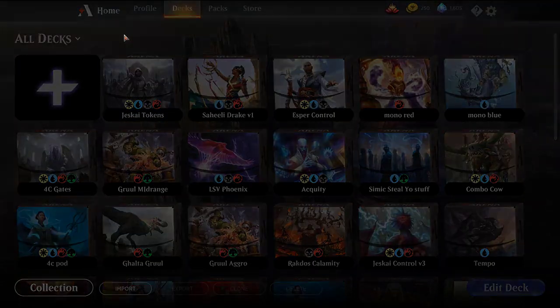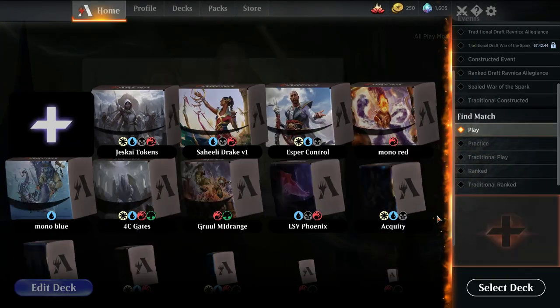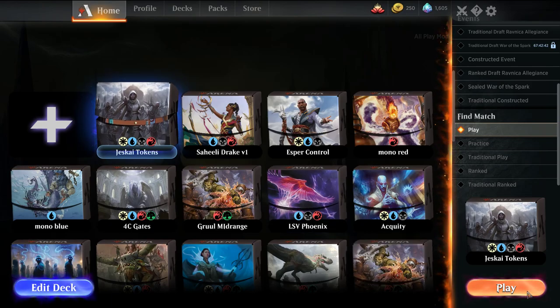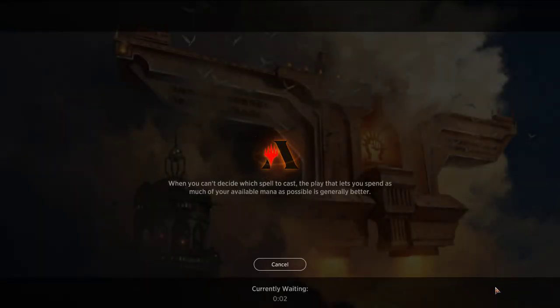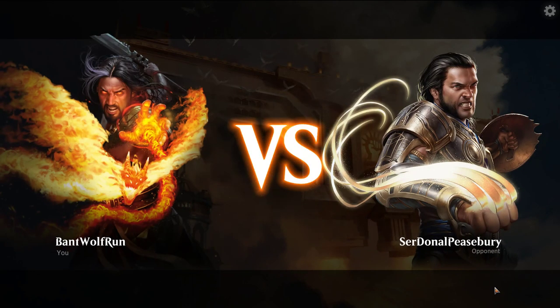The mana base is pretty much a 3-color base with duals and shocks. So let's get it going — we'll just play it. The original list was Best of One, so we'll try it out in some Best of One leagues. For those of you new to the channel, I play everything from Tier 1 lists to Jank and everything in between, trying to have as much fun in Best of One and Best of Three. If you enjoy the content, subscribing is a free and easy way to show your support.